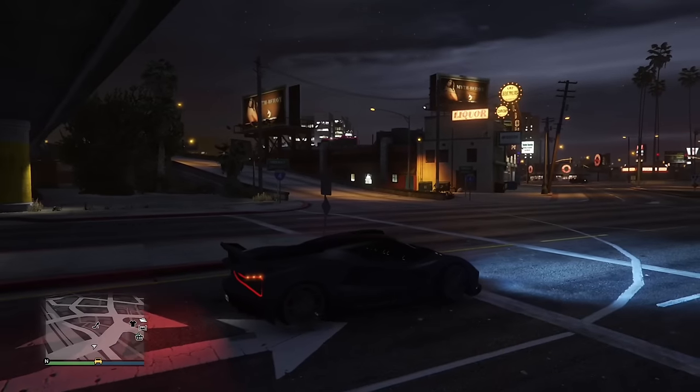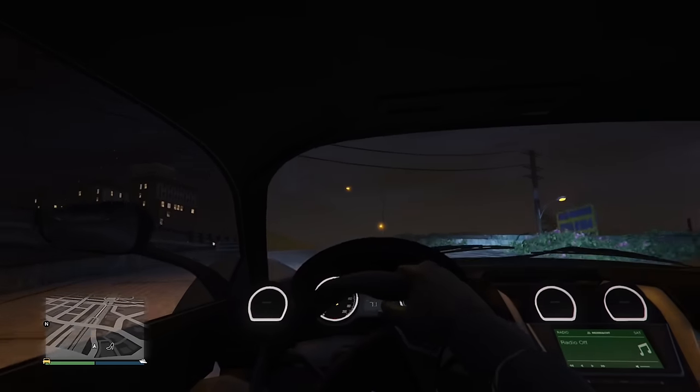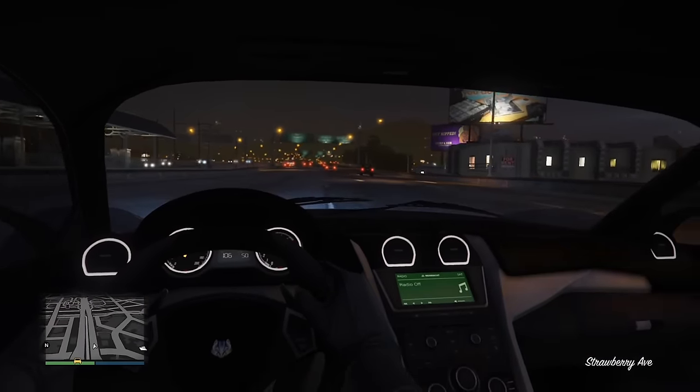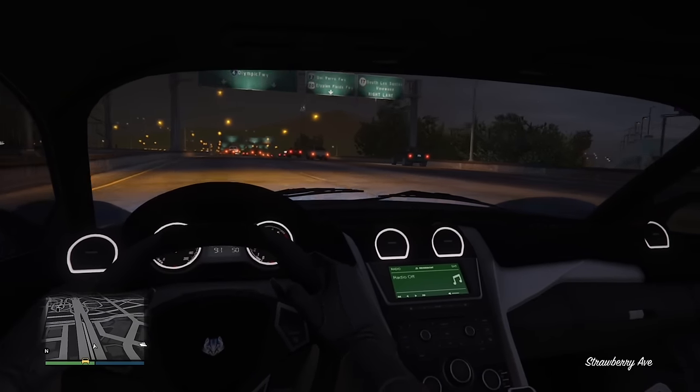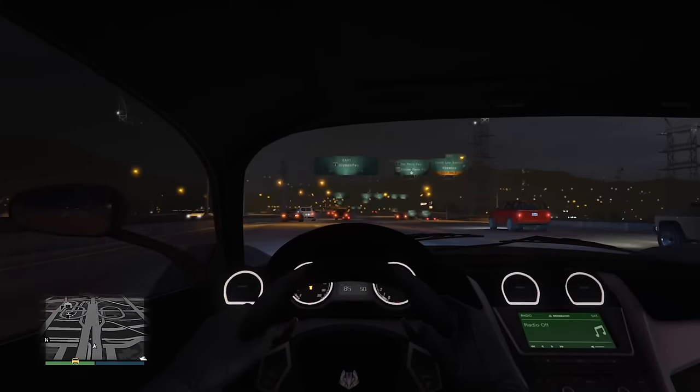The Virtue, along with some other cars, has vents on the inside that make it look lit up. I'm not sure if it's just reflective or what, but if Rockstar could pull off this look in the Virtue, why couldn't they do it in the Jubilee — which is based on the Rolls-Royce Cullinan, famous for its Starlight headliner? That would have been really cool, but unfortunately we never got it.